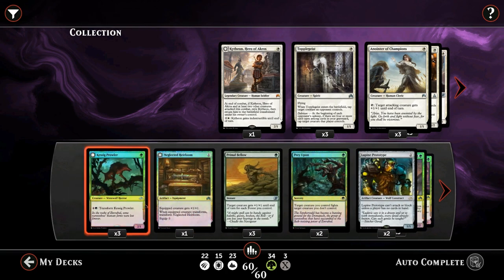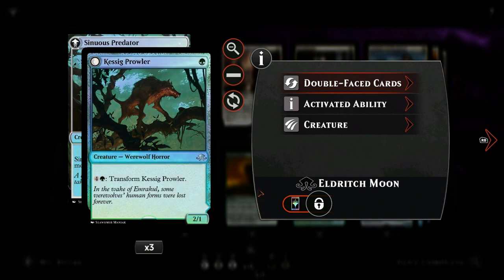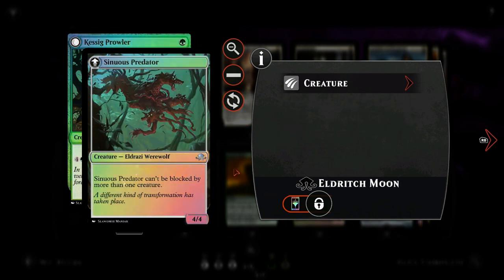By playing mono green we can play a mana base with only forests, which allows us to curve out nicely and also play Primal Bellow, which is very powerful in a mono green deck. Let's get started with a new addition from Eldritch Moon: Cassock Prowler, a single green 2-1 werewolf horror. For 5 mana we can transform it at instant speed into Sinuous Predator, a 4-4 that can't be blocked by more than one creature. Pretty nice one-drop for the deck.